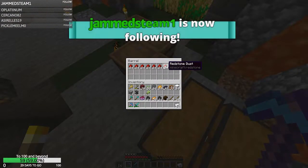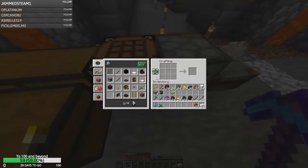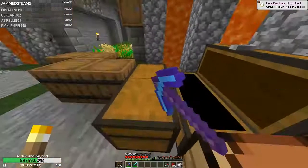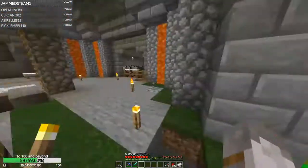I'll get some iron. Thanks for following - it means a lot. Welcome to the stream, didn't know you were here. What were we doing? We were making four compasses. And then we need - oh we need paper. This bit might get a bit trickier because we don't really have a lot of paper.